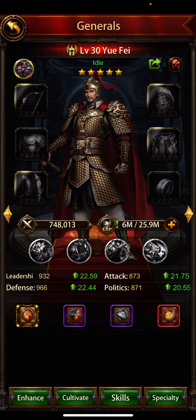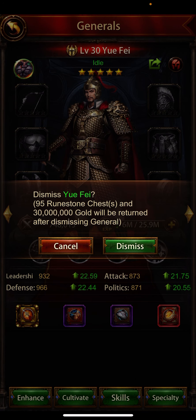Now I will explain how you can sell. When you click on the general, you can see on the right-hand side a red color icon next to the green arrow. It looks like a red helmet. When you touch this icon, it will ask you to sell.